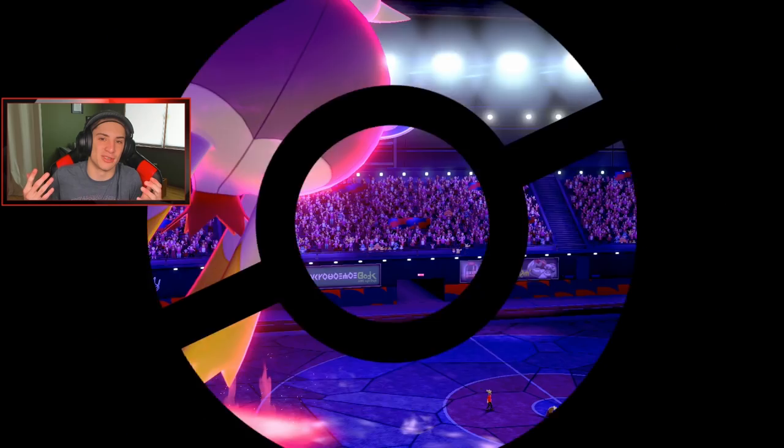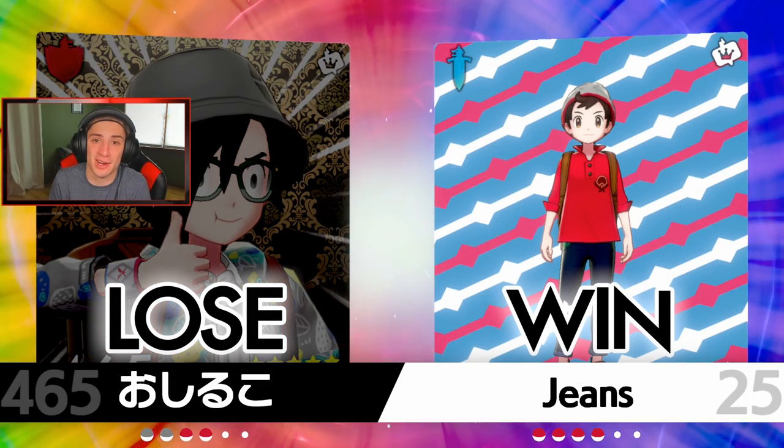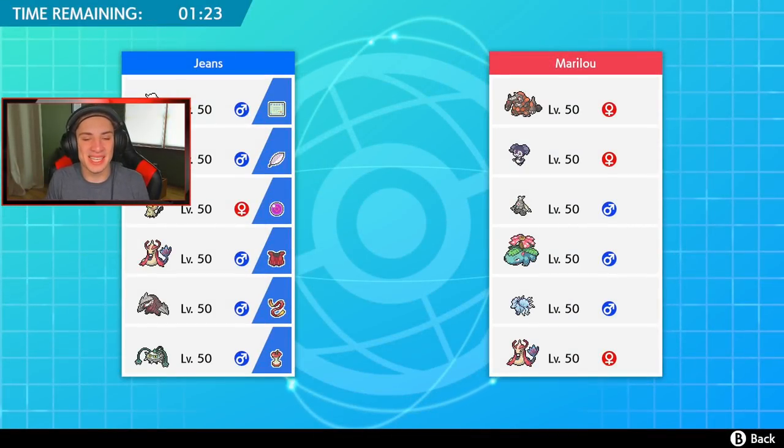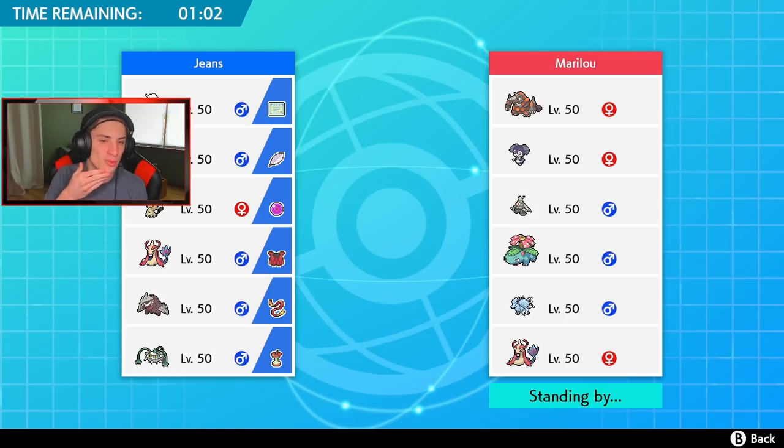We take that win — battle one done, one and zero. Battle two we're facing an actual team: a Trick Room squad with Venusaur, Ninetales, and Milotic alongside it. For this one I need to think carefully about my lead since Indeedy could set Trick Room and I'll want Ferrothorn and Milotic to handle that.